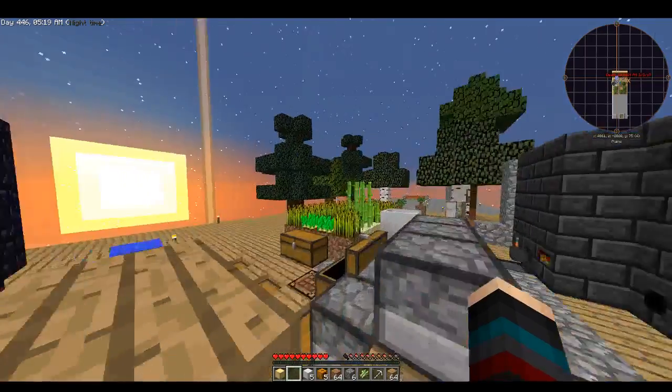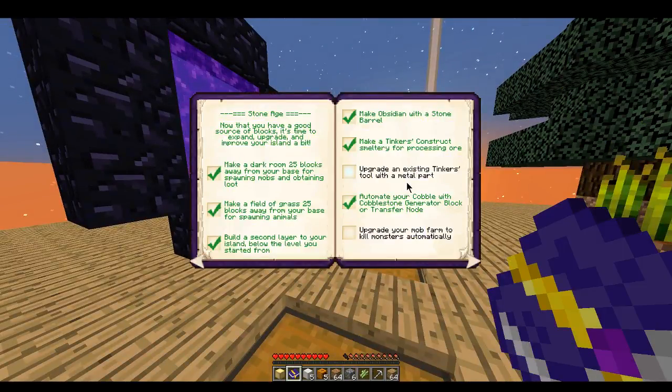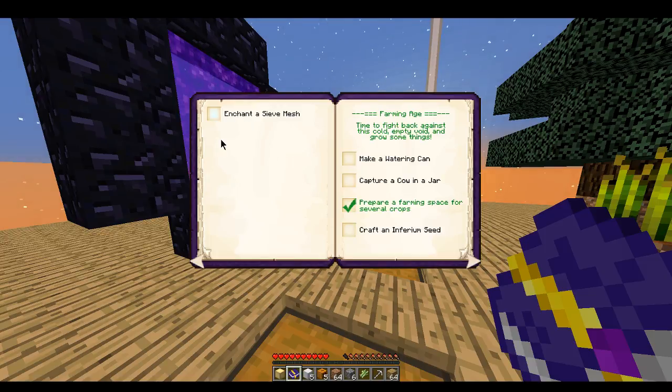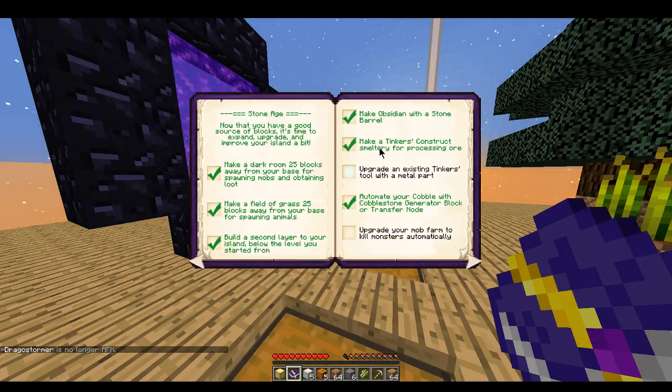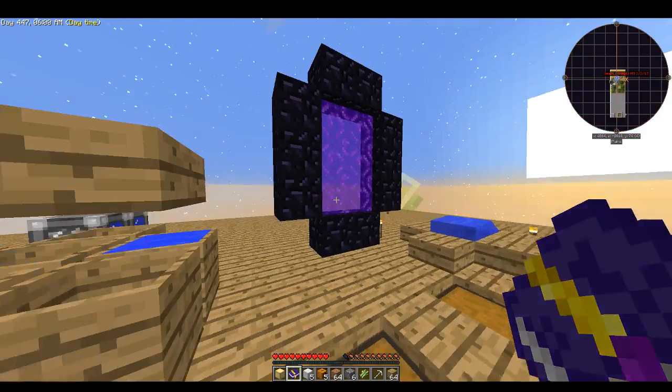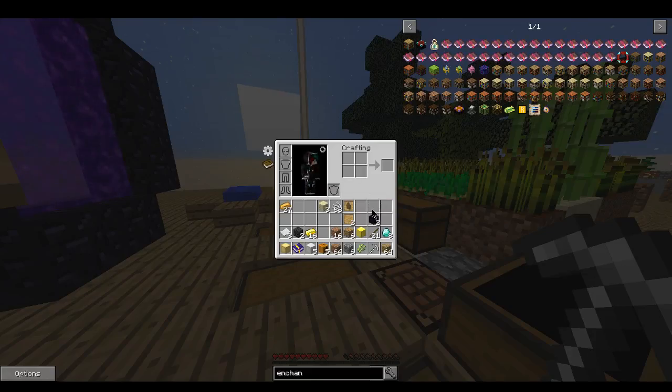Let's see if that covers our achievements. Upgrade an existing Tinkers' tool with a metal part — I'm not sure about that. Upgrade your mob farm — it's not even working. Enchant a sieve mesh — we still haven't done any of that. Processing ore automatically — cobblestone. Upgrades to metal part — I guess that counts because of this. Yeah, this works, so I'm going to go ahead and check that.